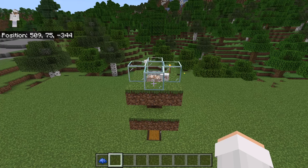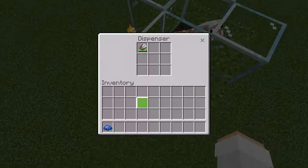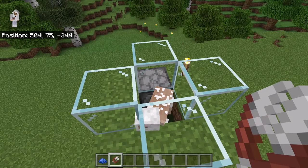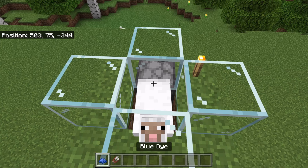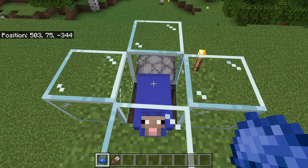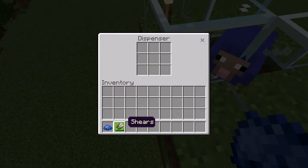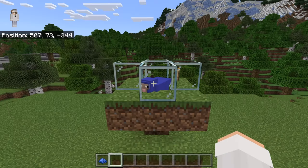If you want to get a different color of wool from this farm, all you need to do is dye the sheep the color that you want. To do that, first remove any shears from the dispenser, then wait for the sheep to grow wool. After the sheep has grown wool, dye it the color of wool that you want to get. I want to get blue wool so I dyed my sheep blue. Once you have dyed the sheep, add shears back to the dispenser, and the farm will now harvest that color of wool.